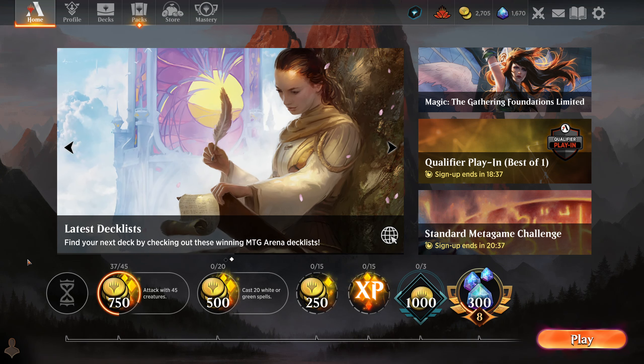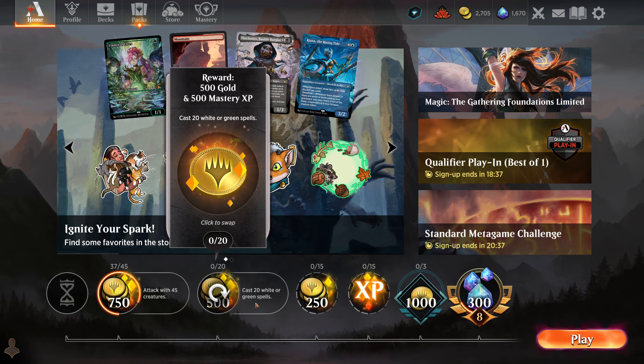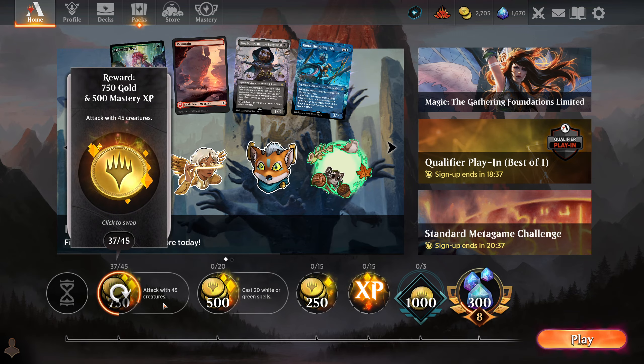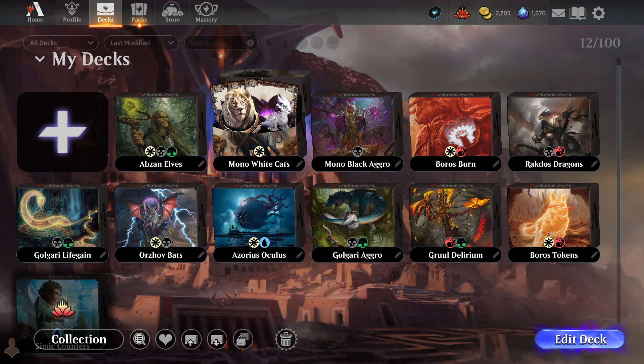Hello there, and welcome back to another episode of Daily Magic. My name is Lotharan Knight, and I'm so happy you could join me. The new daily quest for today is to cast 20 white or green spells — not too bad. Naturally, we'll be making some progress on the attack with 45 creatures as well.